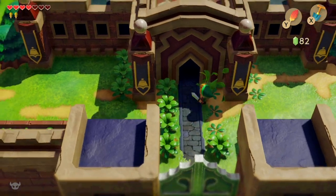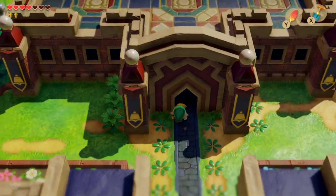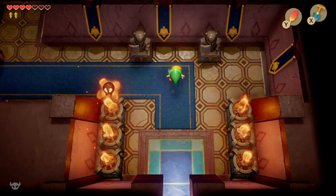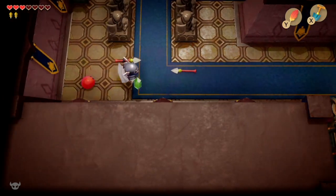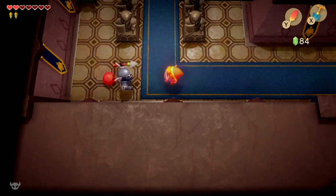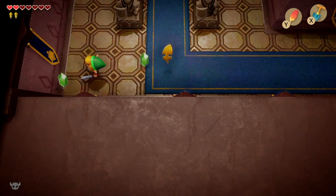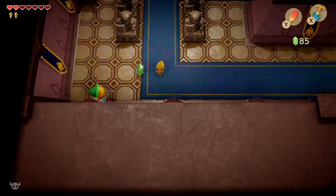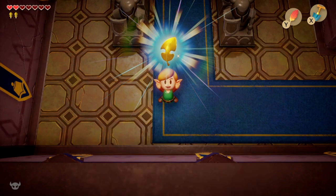We've got two golden leaves and need to get more, so we're entering the castle to see what dangers await. Notice the gate is very securely closed — if you didn't have the bananas you'll need to go back and find those by following the trading sequence: Yoshi doll, then the ribbon, then the canned food, then trading that for the bananas. Here's our third golden leaf — going quite well.